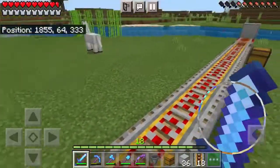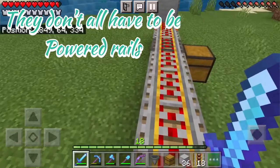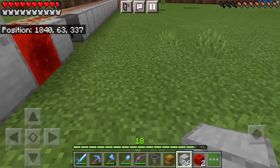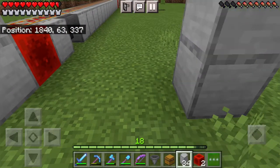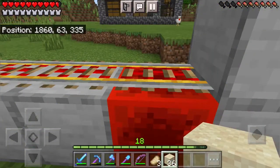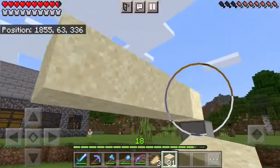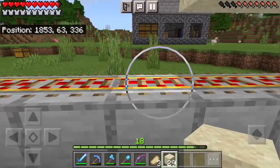They don't all have to be powered rails, however it will make the farm much faster. Next make sure you leave a gap of three and then build the exact same thing. Next I need to place sand above the powered rails. They will float but that is absolutely okay.